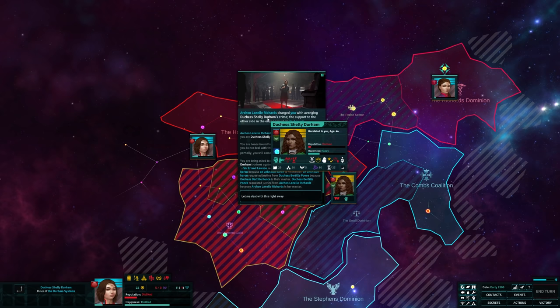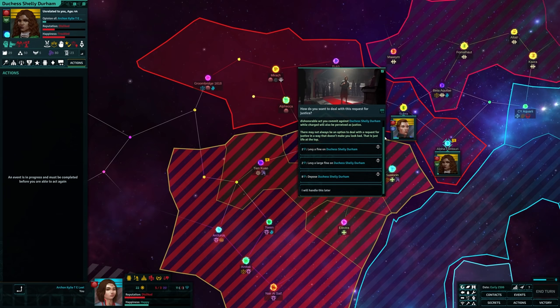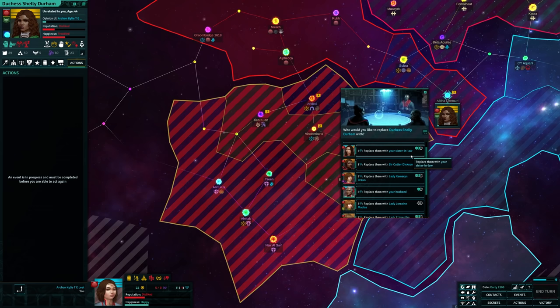For example, a baron under your control might have betrayed a former master to join you, and that former master might demand that you punish them for their betrayal. Others who were tangentially affected might do the same. You can ignore them, upsetting them, or you can comply in any way that balances the crime out. In other cases, a vassal might ask you to avenge them and make a push for justice on their behalf. The criminal in question might be another vassal of yours, or they might serve another realm entirely — making for potential trouble as you might need to take it up to the political leader of a foreign realm.